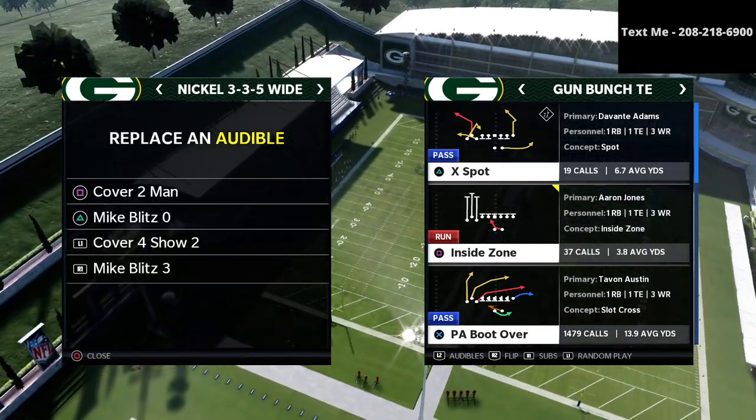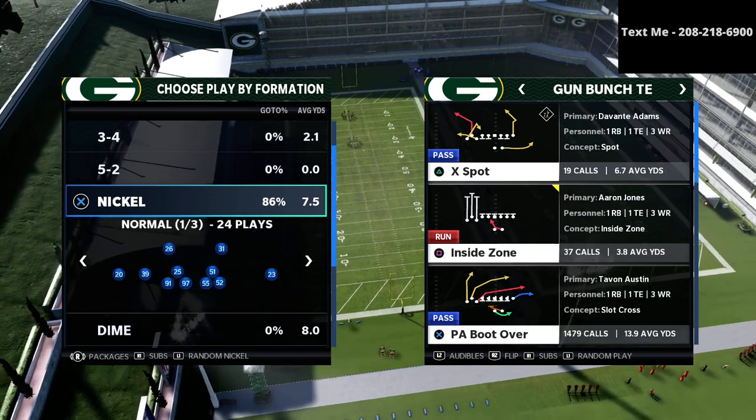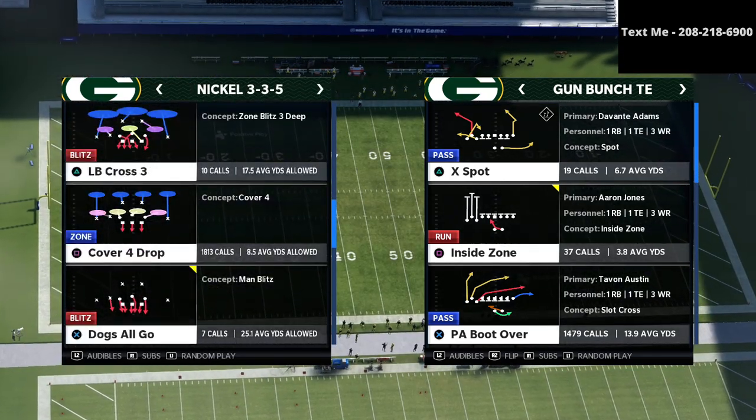Now the ones we're going to set in our 3-3-5 Wide are our Cover 4 Show 2 and our Mike Blitz 3. We're going to be showing you a defense today out of Mike Blitz 3 that's going to do a really good job against the bunch tight end.